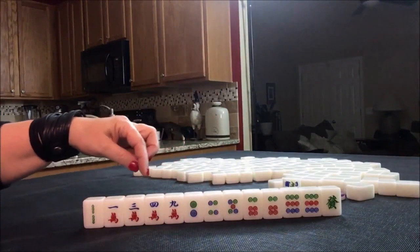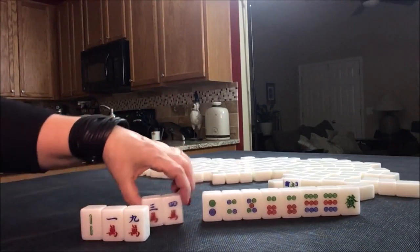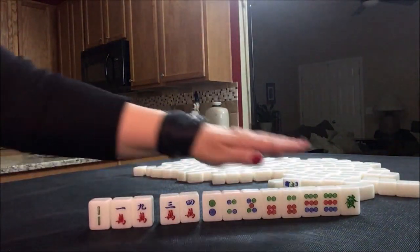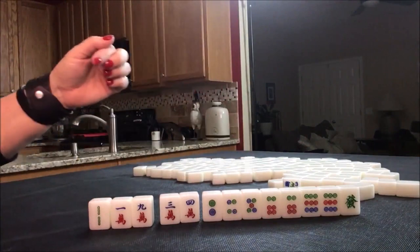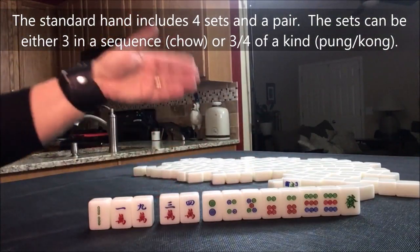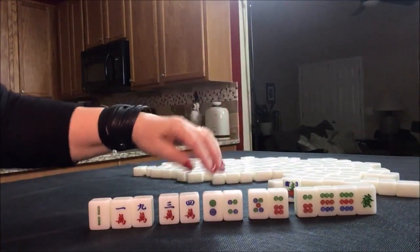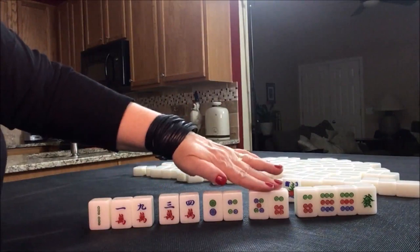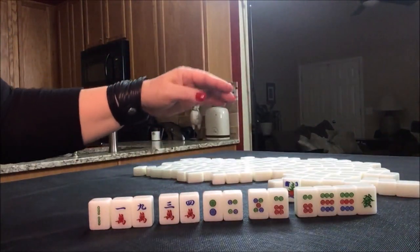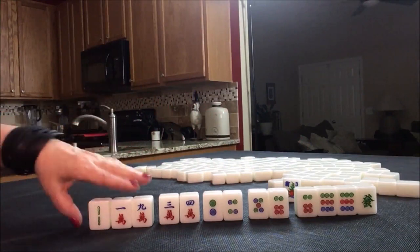I think I would try throwing these three away first because this is a potential chow, but I would try to get all dots. If you get one suit — for example, all dots — that would be called a flush, which is six points or six faan. I think I would try for a flush, but I'd hold this as long as possible because we could do all chow — three in a sequence. We have a potential chow here and here, and you always have to have a pair, so we'd have three potential chows and a pair. We still need one more, so I think I would try for a flush. If we didn't draw in the dots, maybe play all chow, which is only one faan. So I would throw these away first.